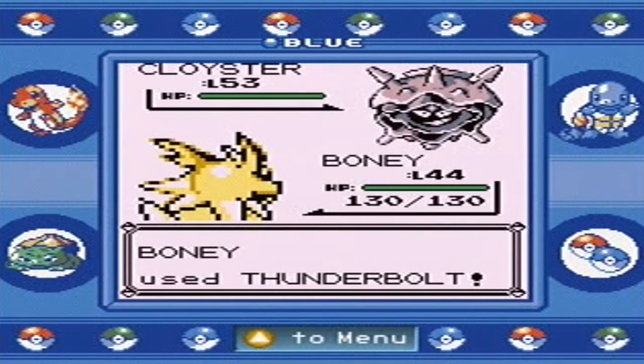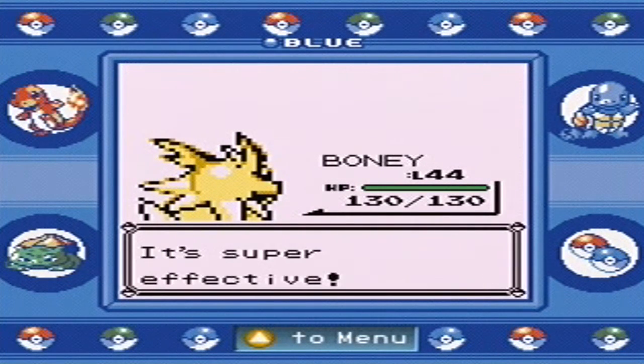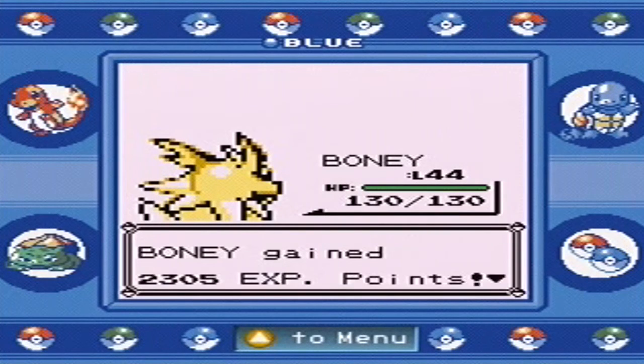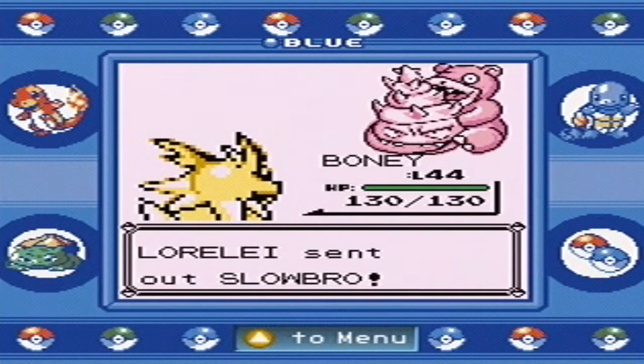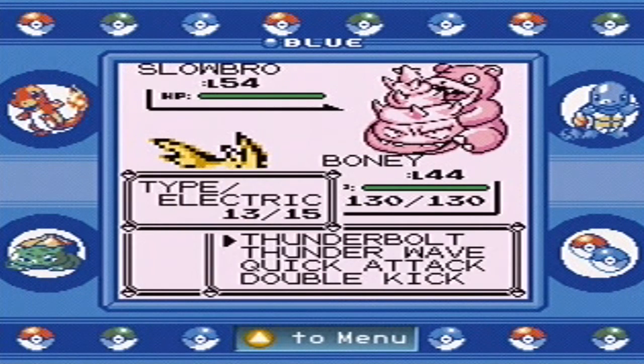The Cloyster here has very low special, so it's not going to survive — actually, that is fortunate. Now she's going to send a Slowbro yet again. It doesn't have the best special, though it has decent defense. It has a moderate special, but yet again, this Slowbro cannot withstand Thunderbolts.